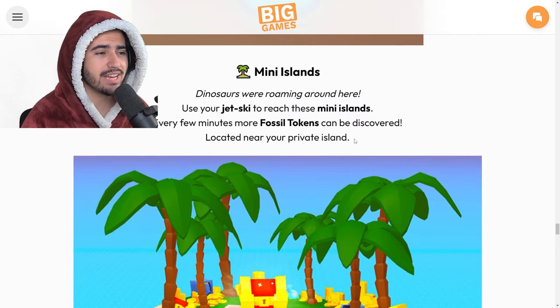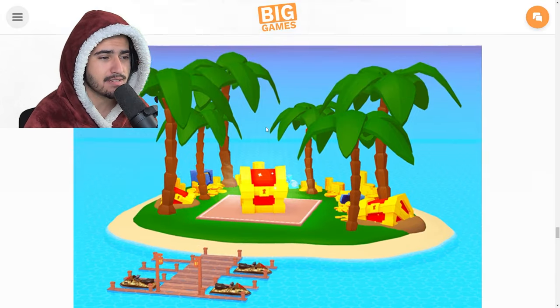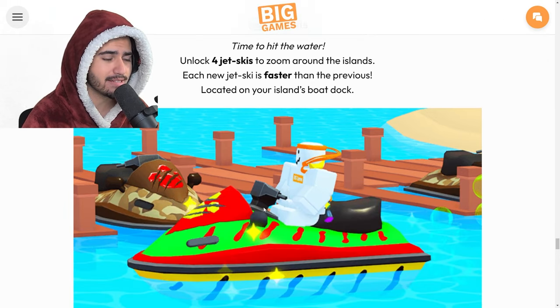You're also getting access to mini islands that you can visit using your jet ski. Each island has a chest and you have a chance to get fossil tokens by exploring it. There are also four new tiers of jet ski, each one getting a little faster.